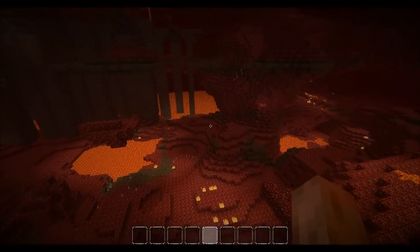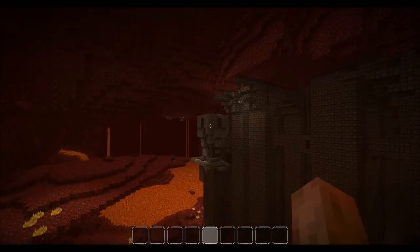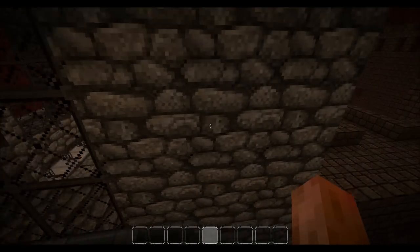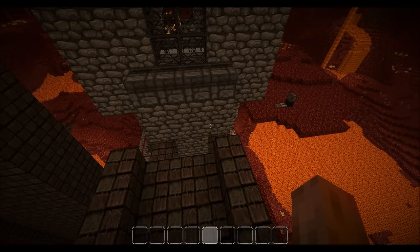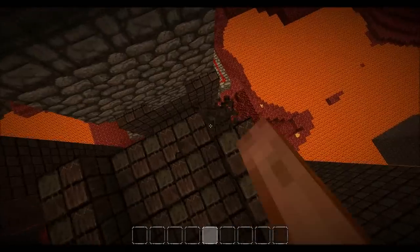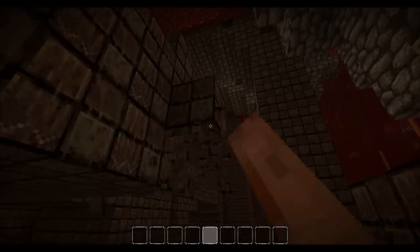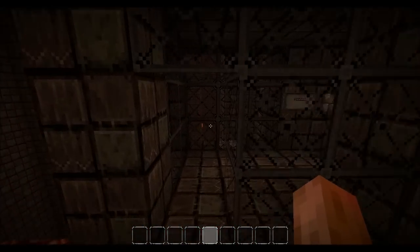Hey, we are in the Nether today and this is basically a small video to show off this little thing I have made. A lot of people have seen Ethos Lab's blaze spawn trap, and that is particularly hard to make because you can't use water in the Nether. I saw Ethos and I was like, that's pretty decent, but I think it could be made simpler.